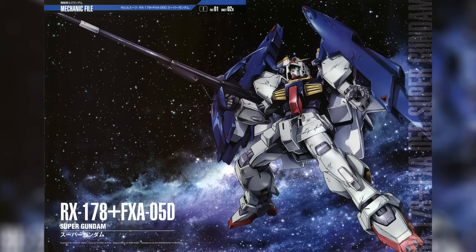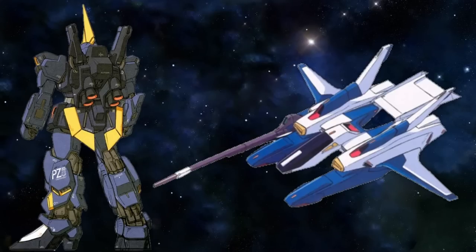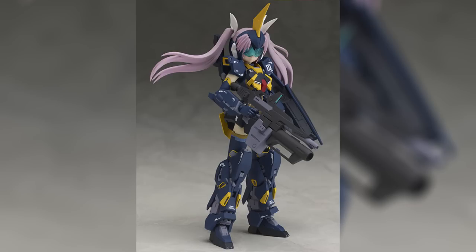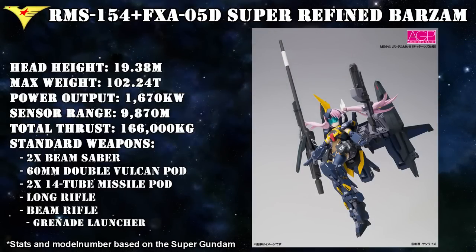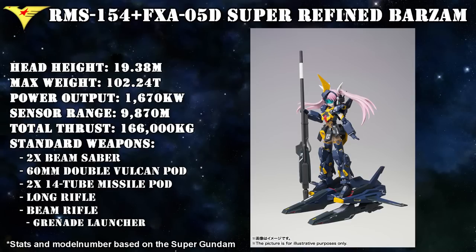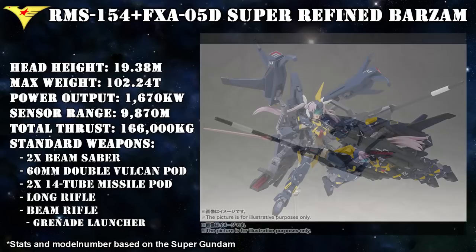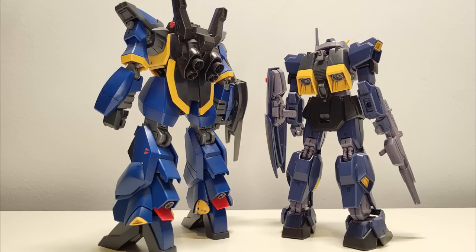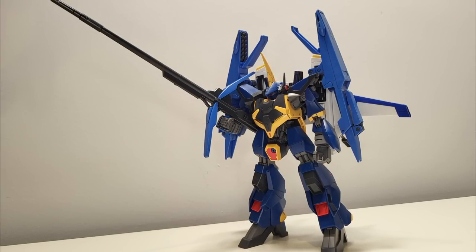The G-Defenser connects to the backpack of the Gundam Mark II to form the Super Gundam. Because the Refined Barzam's backpack is virtually identical to that of the Mark II, it stands to reason that it can also dock with the G-Defenser — an idea used for the Armor Girls Project Gundam Mark II figure, which came with parts to turn her into the Refined Barzam, creating the Super Refined Barzam with extra protection, extra thrusters, two 14-tube missile launchers, and a long rifle comparable to the Hyakushiki's Mega Bazooka Launcher in power. The HG of the regular version also lets you swap out its backpack for that of the Mark II, meaning you can make your own regular Super Barzam.